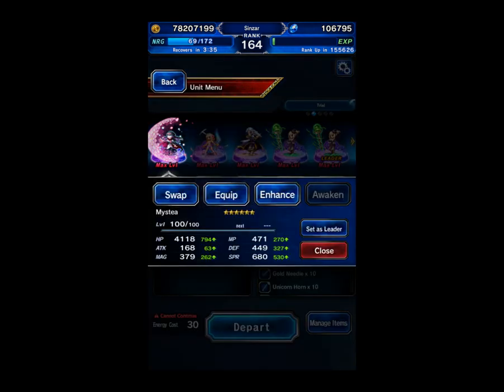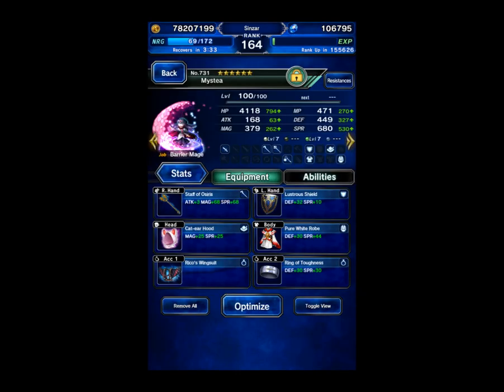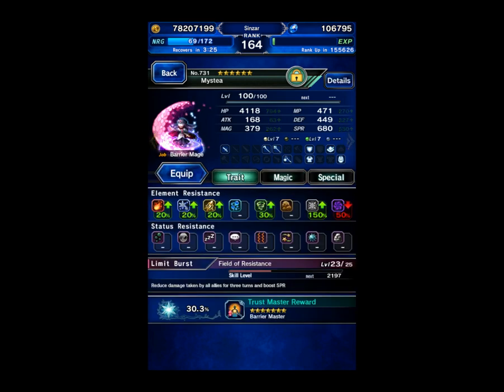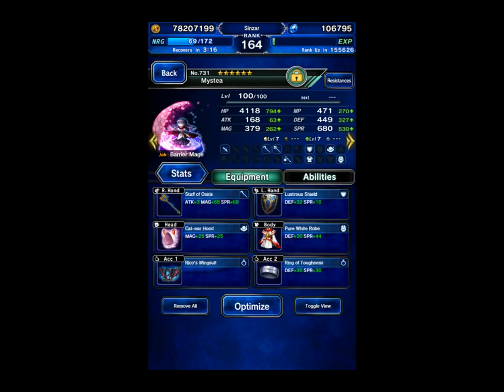The team I'm using: Mystia is for taking the magical damage. She is geared for Holy Resist — you want 150% Holy Resist to immune the AoE after the imperil. She'll also be doing Clear Veil for stopping immunity.